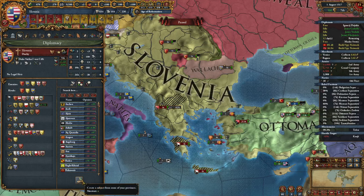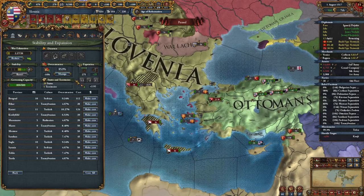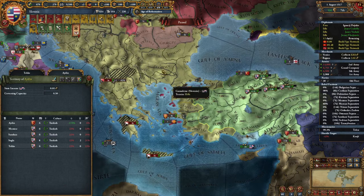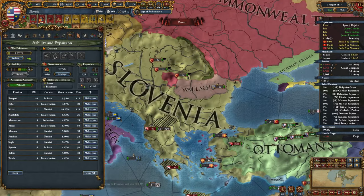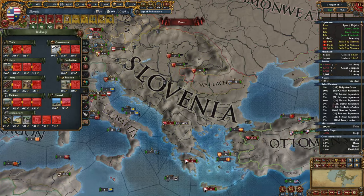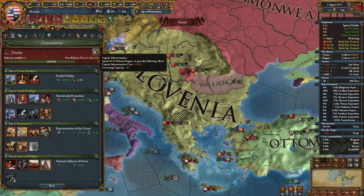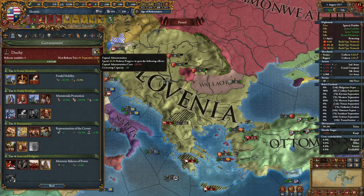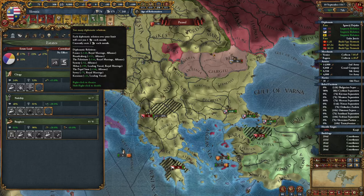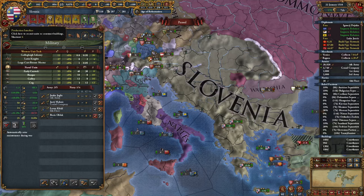Time to release a new vassal — that will be Karamanids. Coring this is super expensive. Can we concentrate a bit? Just a little bit. We have to pay, we're way above our governing capacity. So I'll begin building more courthouses and invest some points into expanding administration. My new rival will be the Commonwealth. Since we're above our diplo relations limit, we can once again take Strong Duchies. Since I'm out of manpower I want to get some mercenaries — I'll take one loan and get at least the free company.